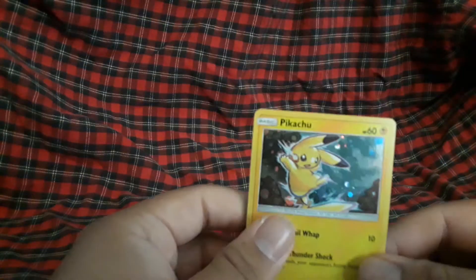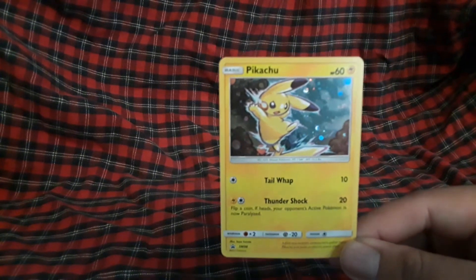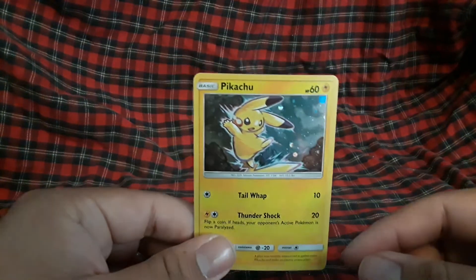There's a little bit of whitening, but anyway, this is a promo card. I don't know what set it's from — is this alternate art? I think it's Burning Shadows. Here you go — let me focus this — Pikachu holo, and then we get the cool Pikachu design.